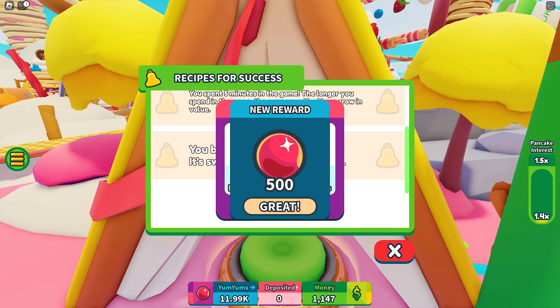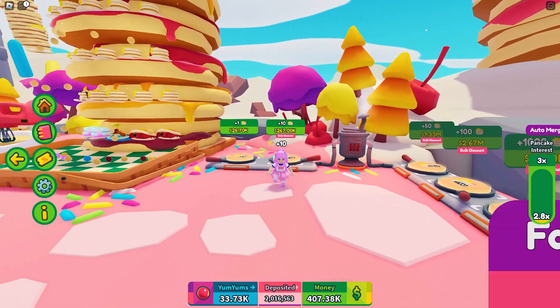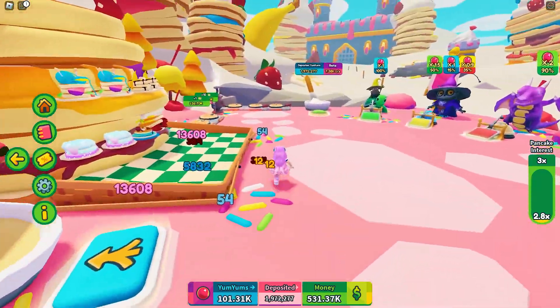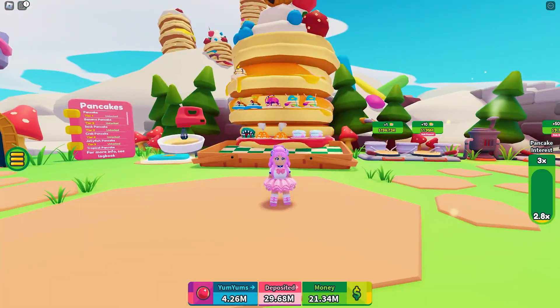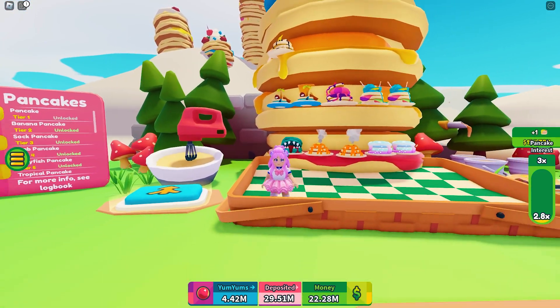Got the second item and its badge! The game recently updated — instead of playing for five minutes, the third task is now to save or deposit a total of 100k to the creatures. You can easily check that on the money tab. For the third item, you will need to reach pancake tier 15.